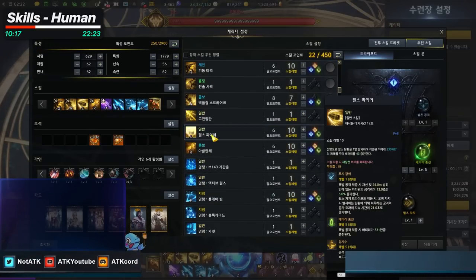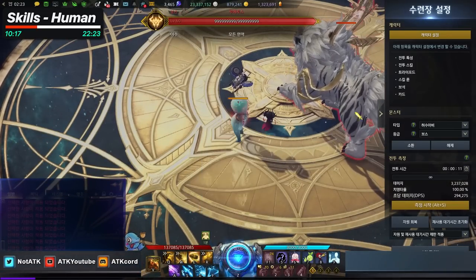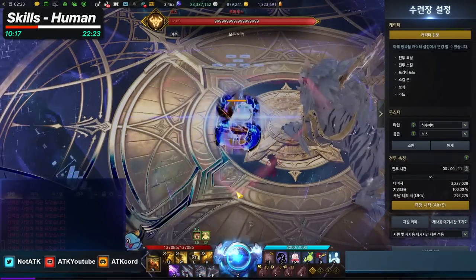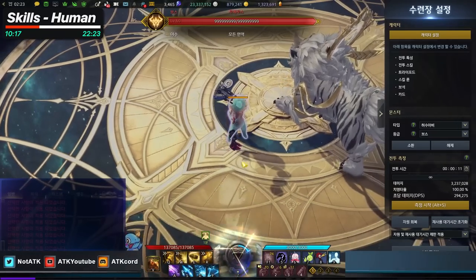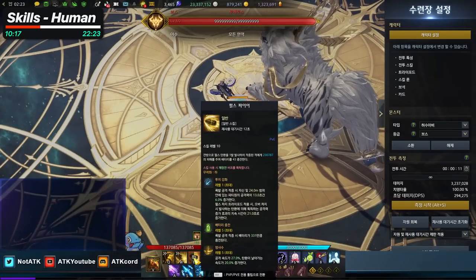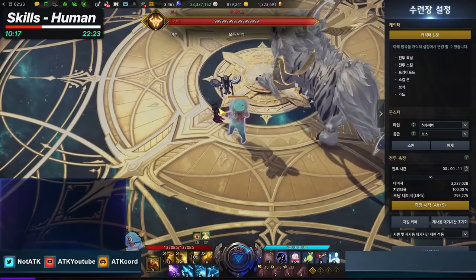Next is Pulse Fire. This used to serve an annihilation mode role, but since three skills are usually enough to transform, a fourth meter-gaining skill isn't needed. Instead, Pulse Fire is used for synergy — when you're in human mode after transforming back, landing this attack provides 6% attack power synergy to your party for 13 seconds. You want to use it to keep that synergy uptime going.